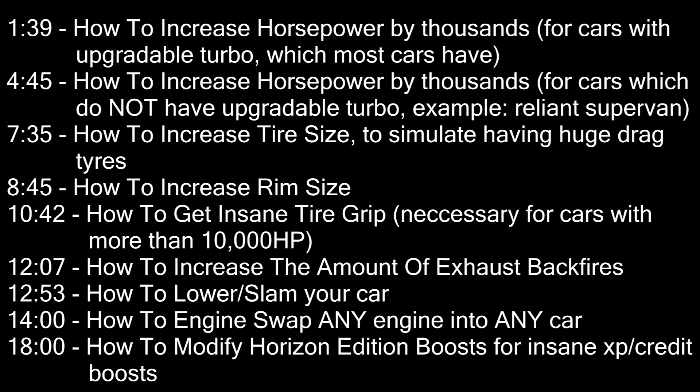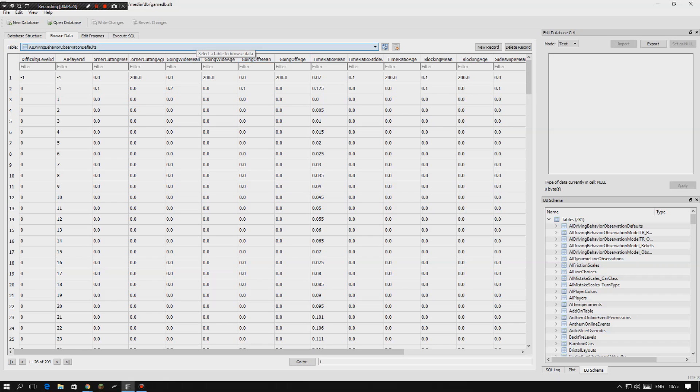The first thing we're going to cover is how to increase the horsepower of any car. You can only upgrade the horsepower of a car that can have a turbo or twin turbo fitted to its stock engine — for example the Nissan GT-R, the Lambos, anything like that. There are a few cars like the Reliant Supervan that can't have this done because they can only take a supercharger, but there is a workaround for that.